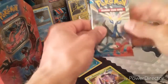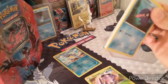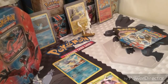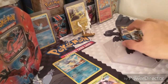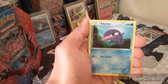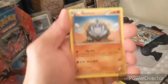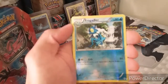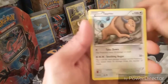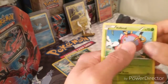Sorry about that guys, camera fell over and shut off. But it was an X and Y pack. Here we go: Shellder, Fletchling, Ekans, Panpour, Rhyhorn, Frogadier is the reverse, and the rare is a regular non-holo Tauros with Takedown and Seismic Toss. Also Whirlipede, Muscle Band, and Volbeat.